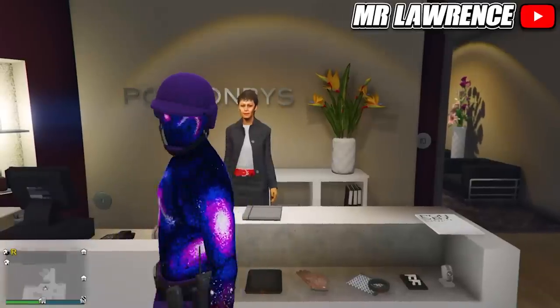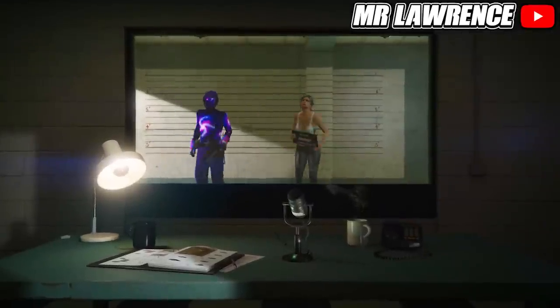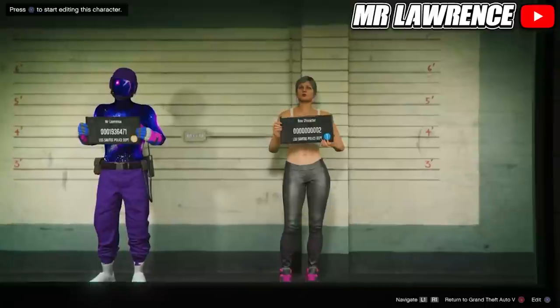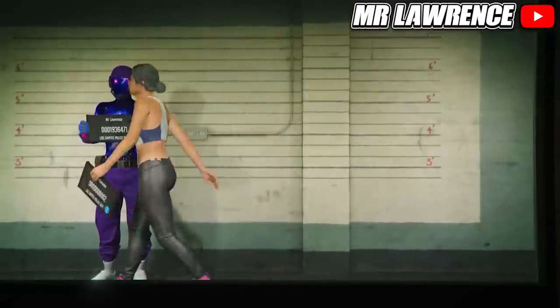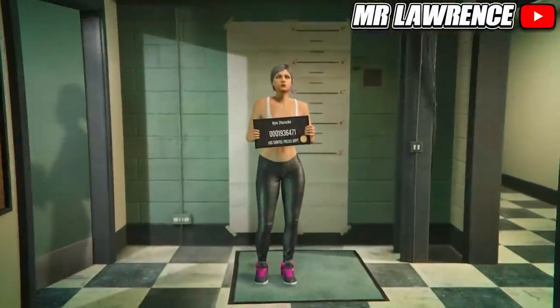Now open your pause menu, go to online and swap character. Your main character — the one on the left side — has to be a male character, and your second character on the right has to be a female, otherwise it won't work. Now create a new second female character and copy the rank from your main character, then load into online.